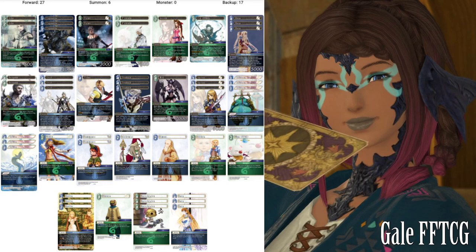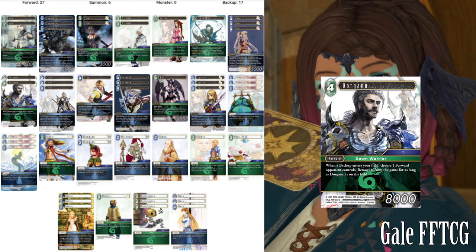Howdy howdy and welcome back to Gilt FFTCG. I'm Corbin and today we're going to be taking a look, by special request of the Great British Video Gamer — a player I've had the pleasure of facing off with a number of times, very good player — they requested that I build a deck based around 4CP Dorgan. Dawn Warrior, category five, 8k wind forward: when a backup enters your field you choose one forward your opponent controls and remove it from the game as long as Dorgan is on the field.